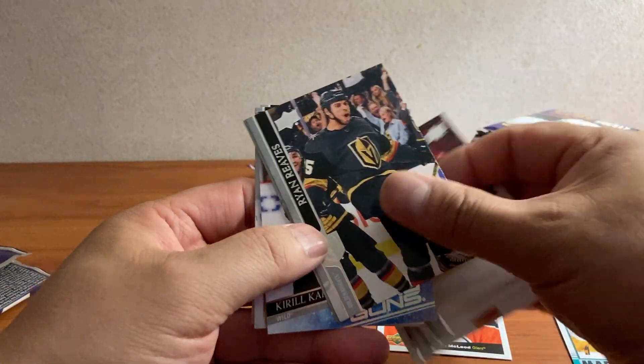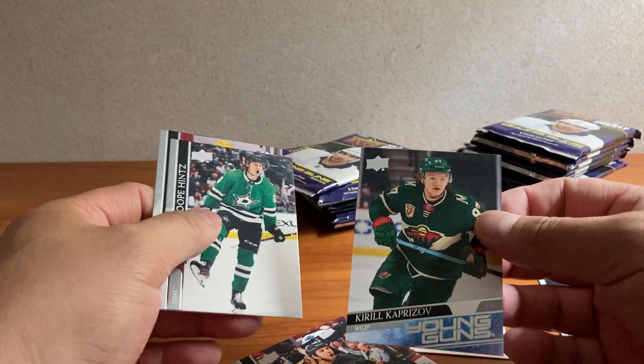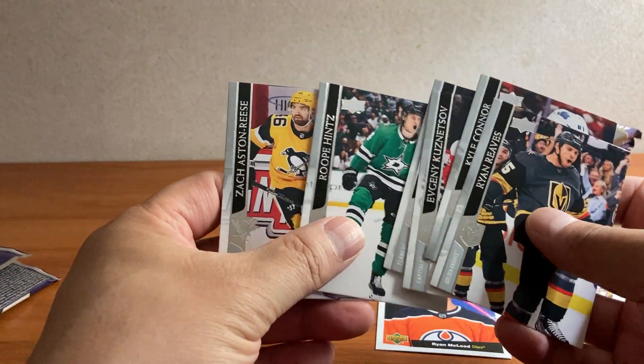Luchich, Kuznetsov. Oh wow, here we go. That's the one we're looking for. Kirill Kaprizov. I don't have a holder with me, but I'll just put him down. There you go. That makes the box worthwhile.